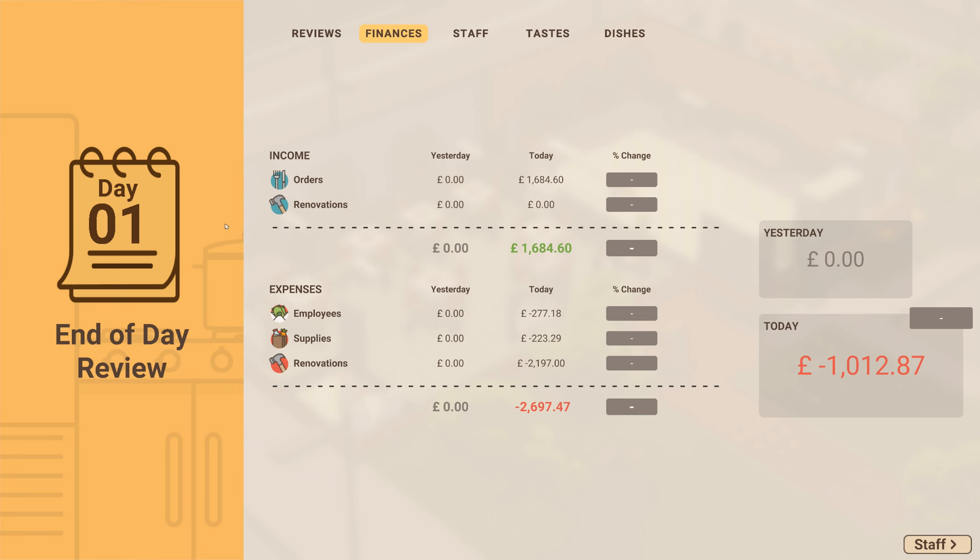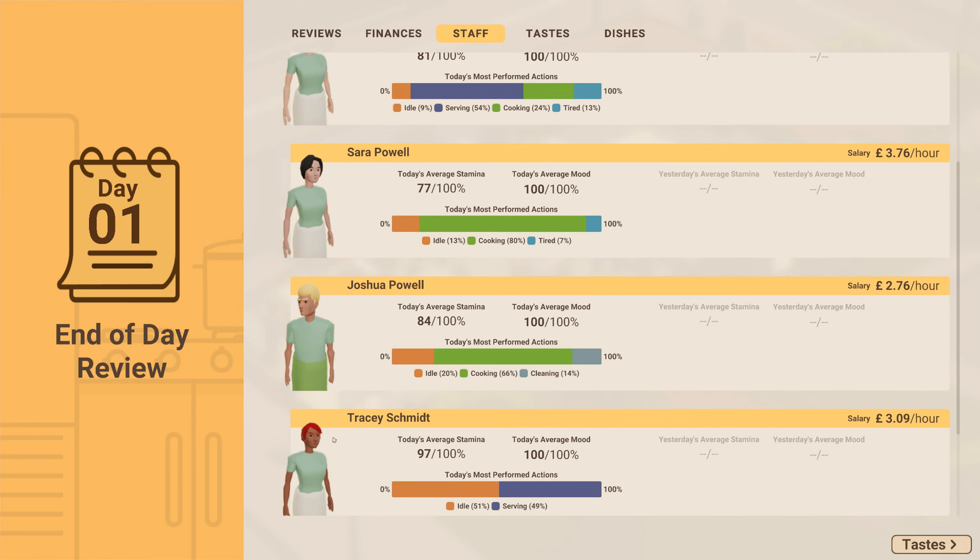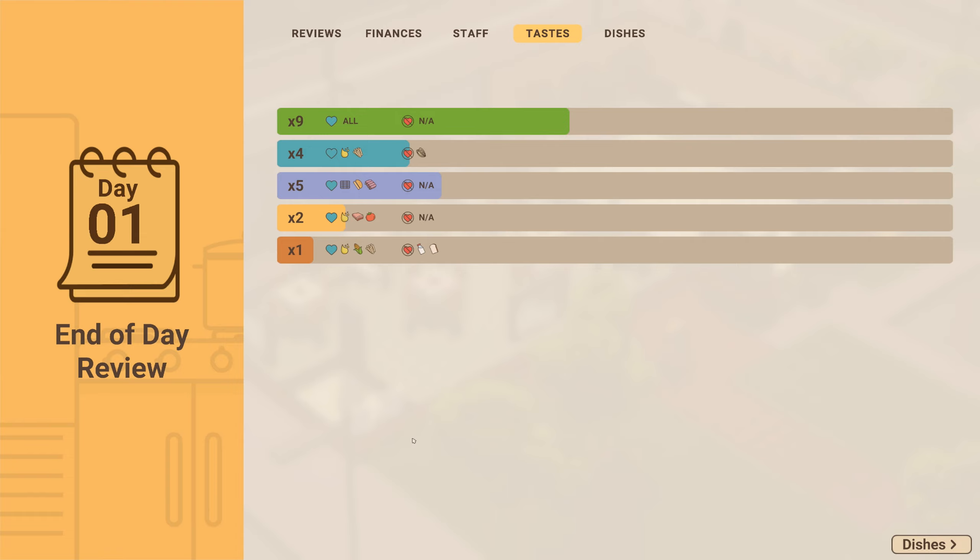That loss is because of all the stuff I bought and all the staff I employed. Here's the staff breakdown: idle at 17%, idle at 9% — so there was a bit of idleness. But Cameron Soto did the best work.